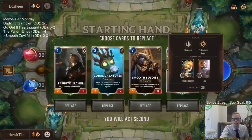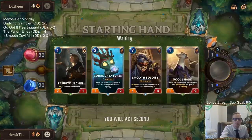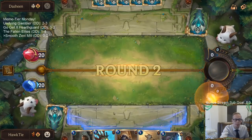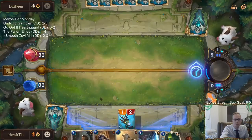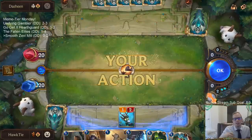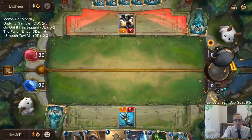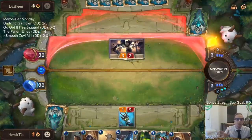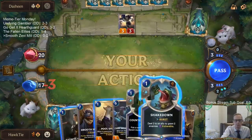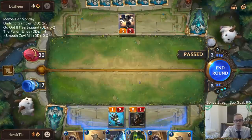Game one against Heimerdinger/Lux. I kind of like our hand. We don't really need Mystic Shot against Heimer/Lux. Basically Coral Creatures will attune, make a Jettison, then we'll urchin away the Jettison. We drew Counterfeit Copies. There's a Shakedown. There are 11 different cards that cost one mana in PnZ and Bilgewater, and we did the math — with 10 of those cards having a 5% chance each, that's 50% chance for those combined, and the other 50% goes to Jettison.